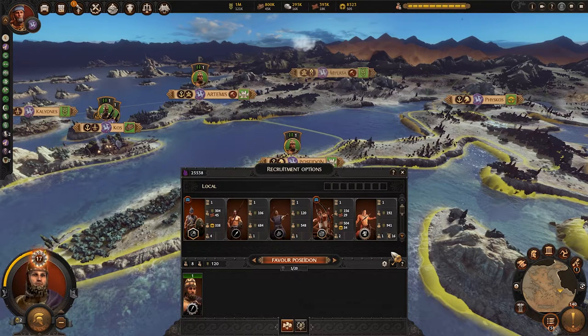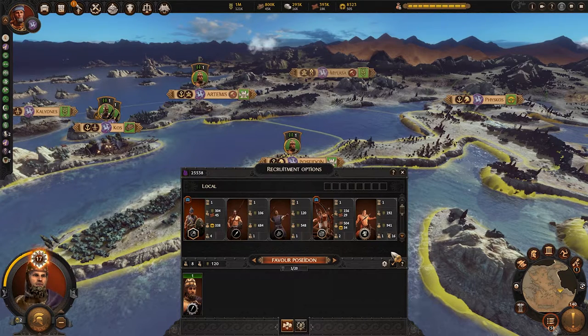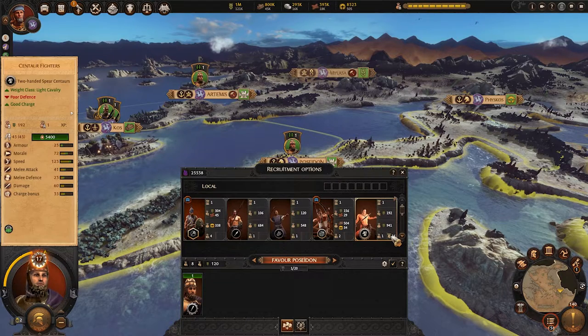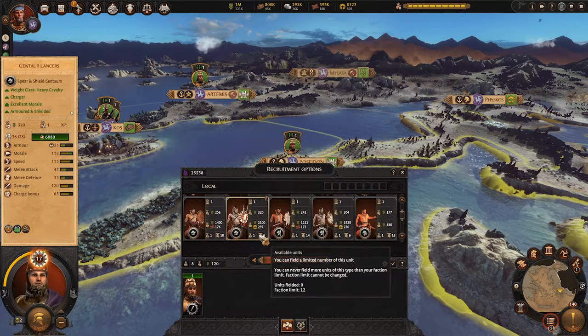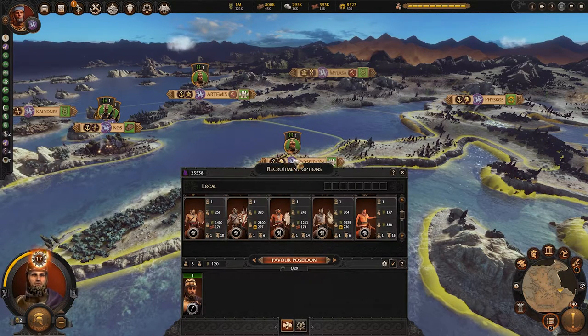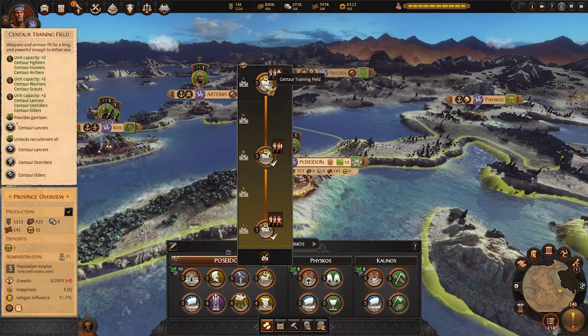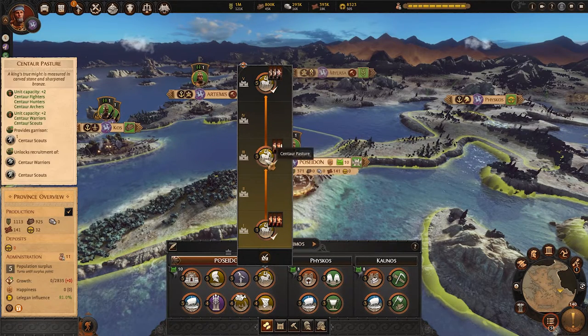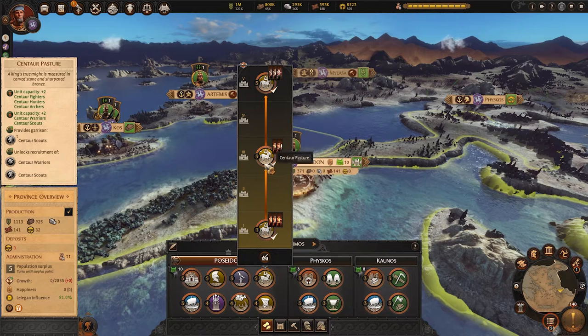The first building type I want to talk about is mythical unit buildings. Unless the unit you are recruiting is a siren unit, only build mythical unit buildings on major settlements. There is a faction limit of how much you can field each of the mythical units — that limit is 12, except for Warriors of Artemis. To get the max faction limit of 12, you must acquire all the major settlements where those respective units can be recruited.